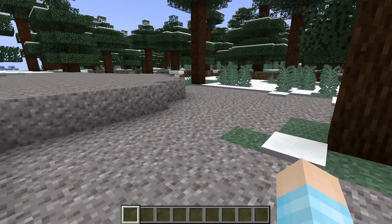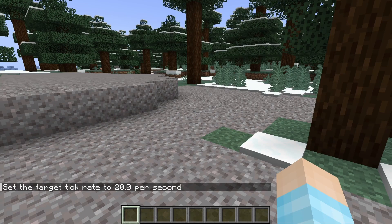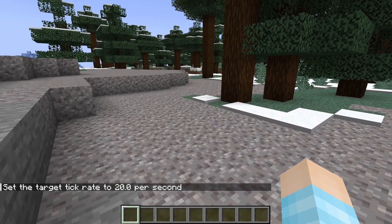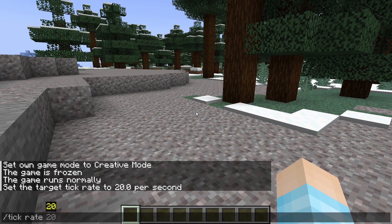Now our next thing is tick rate. The default of how Minecraft runs normally is 20, so this is our regular Minecraft. This can go from one to, I believe, 10,000. So let's do one.